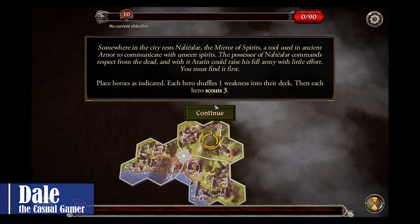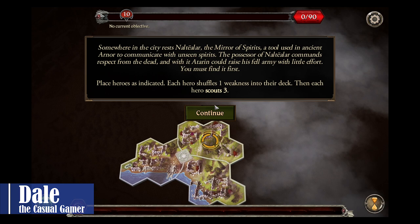Somewhere in the city rests Nautilar, the Mirror of Spirits — a tool used in ancient Arnar to communicate with unseen spirits. The possessor commands respect from the dead, and with it, Adoran could raise his fell army with little effort. You must find it.